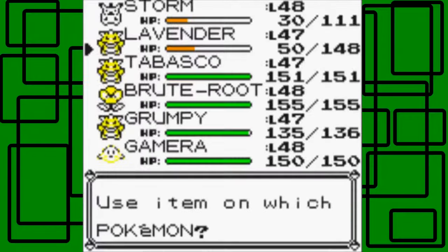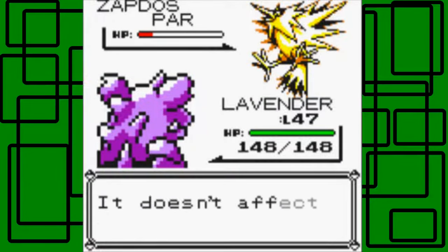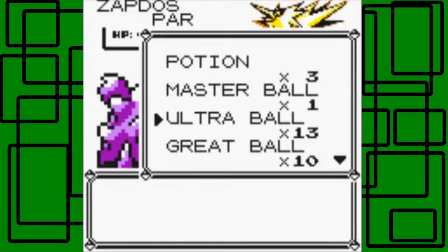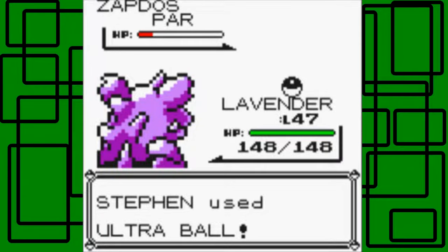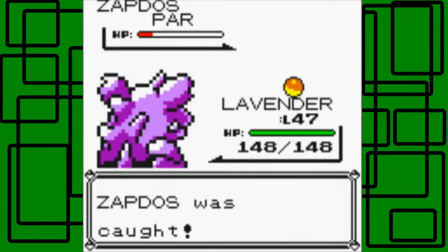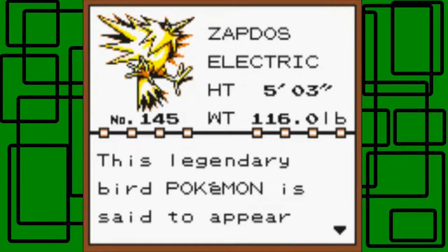Let's use a Hyper Potion on Lavender. Thundershock doesn't affect Lavender because it's half Ground-type. Let's use an Ultra Ball on Zapdos — don't use your Master Ball. One try, one Ultra Ball, and it caught it! Awesome, I'll take it. Zapdos was caught — that's pretty lucky right there.